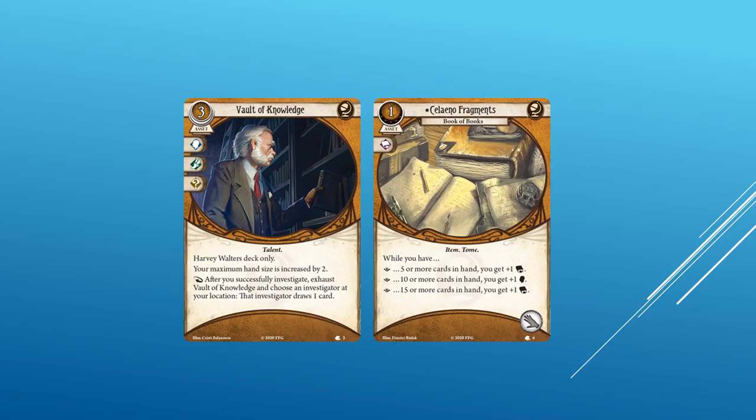Something very interesting is that Harvey's signature card is from the Seeker class — until this point, all signature cards have been neutral. The Vault of Knowledge is a three cost asset with willpower, agility, and wild icons. It is a talent. Harvey Walters deck only. Your maximum hand size is increased by two. Reaction after you successfully investigate: exhaust Vault of Knowledge and choose an investigator at your location — that investigator draws one card. This asset works perfectly with Harvey's ability, and grabbing free cards for a very commonly done action is both powerful and a breeze to use.